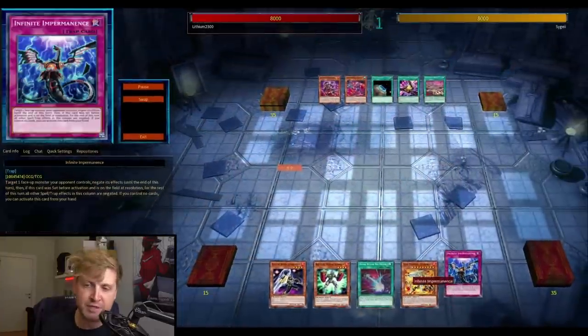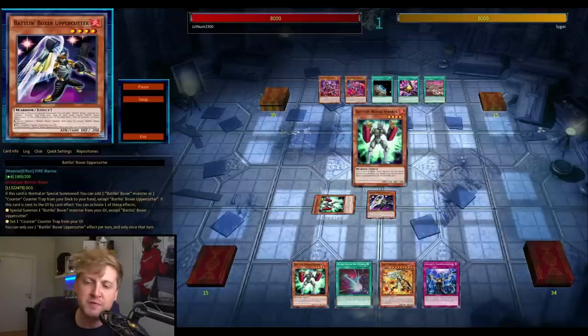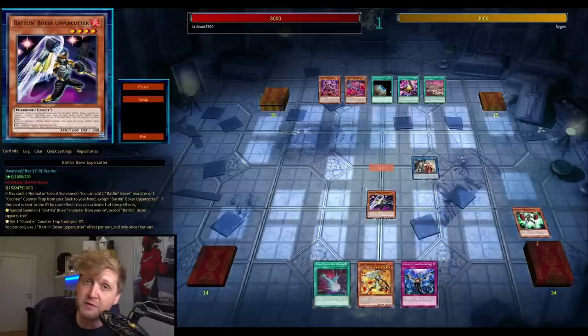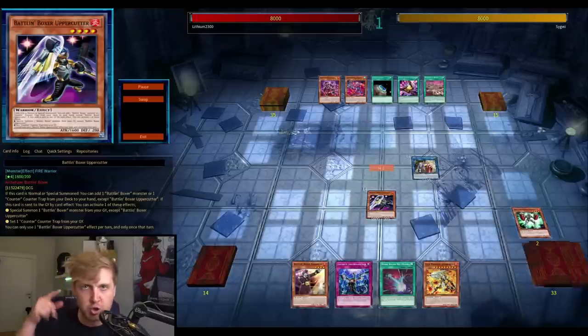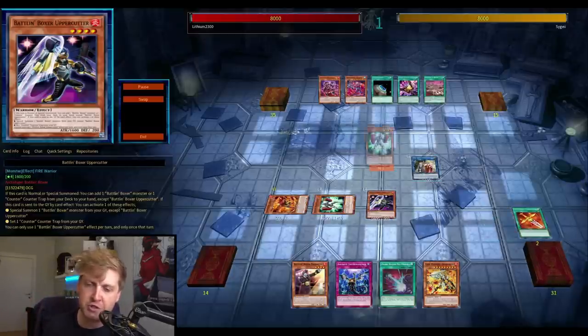There's also an Infernoble package. You might have seen it already. I made some small changes compared to the build I used before, like adding Gear Freed the Boss, which is potentially searchable off of Isolda, Dark Ruler, Evenly, and some other small tweaks.